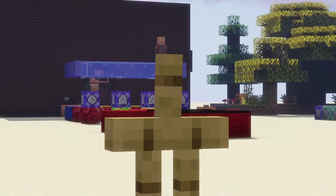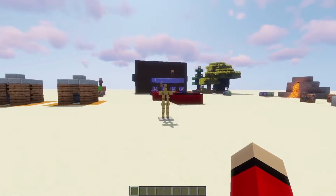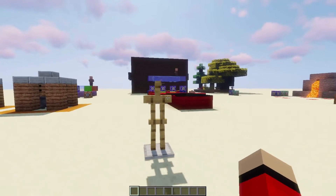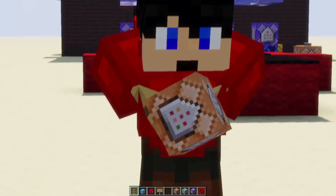The viewer question is: 'Can you make a video on how you made the armor stand that looked like you and how you got it to have arms and be in that pose?' — JPM1012. Absolutely. This suggestion comes from episode number two of Mapmaking Basics, where I showed off this armor stand that says 'Map by HappyWars1' and it's in a pose.